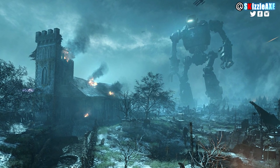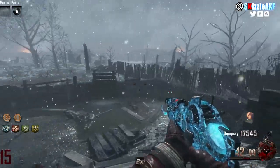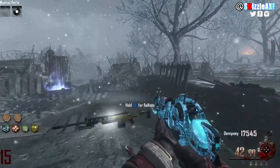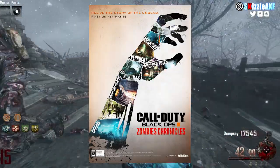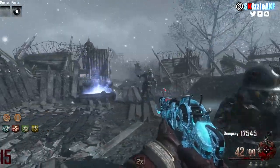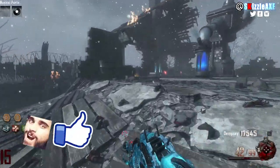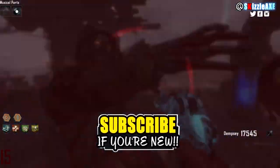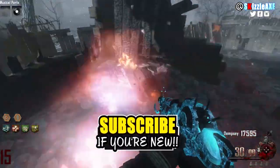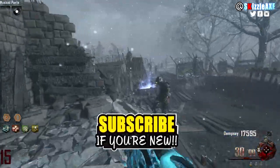All the staffs are the same and I will include all other staffs guides in the description if you need help building them as well. I'm also doing a Zombies Chronicles giveaway — to enter make sure you are subscribed and follow the link in the description. The fire staff is basically the easiest one to build and upgrade.